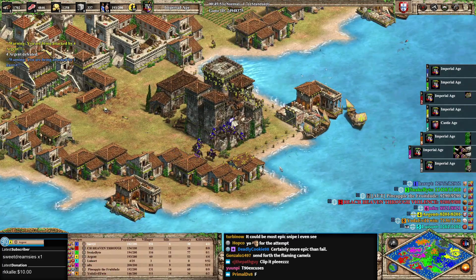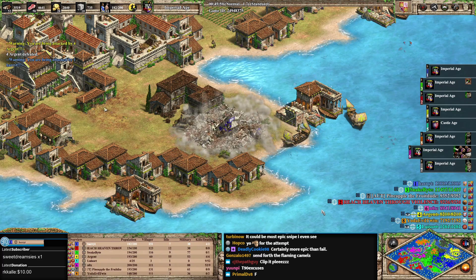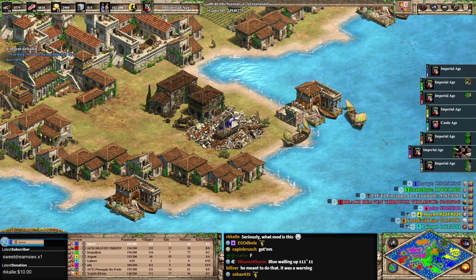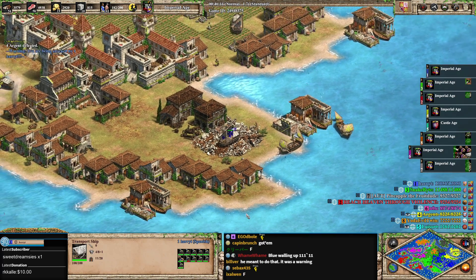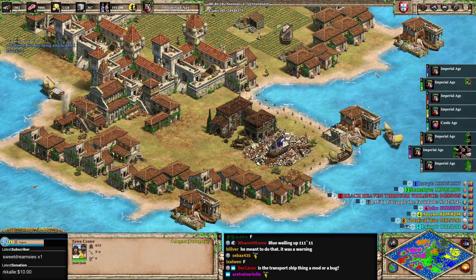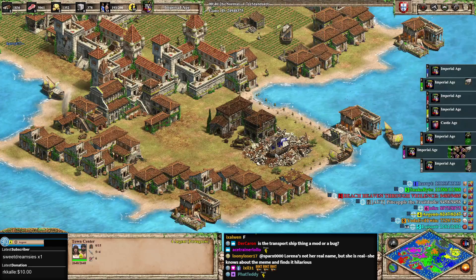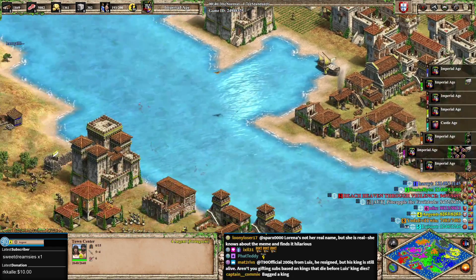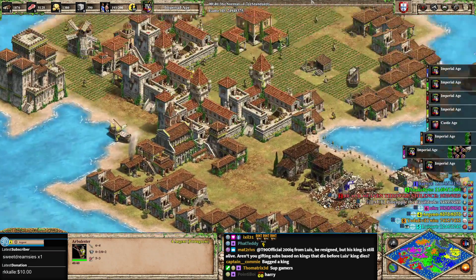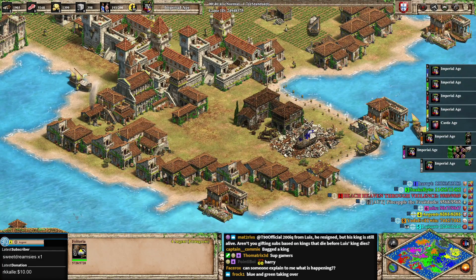Harry T just sailed over here with conquistadors and petards — pack it up boys, let's go! I think this has a lot to do with the fact that Argent's strategy is too predictable and too strong. If you let the Portuguese player sit there with Feitoria for too long, they just win — so that might be why we saw what we saw.